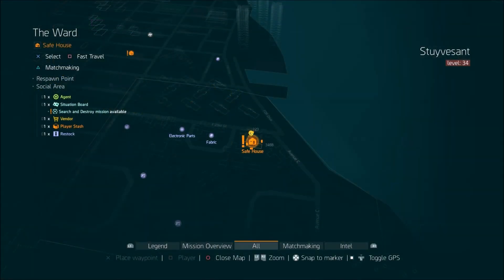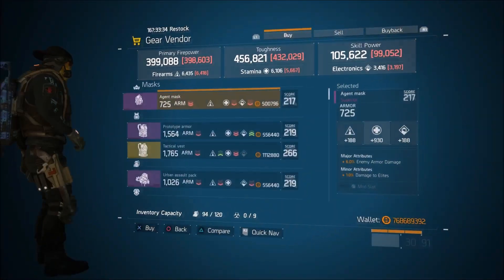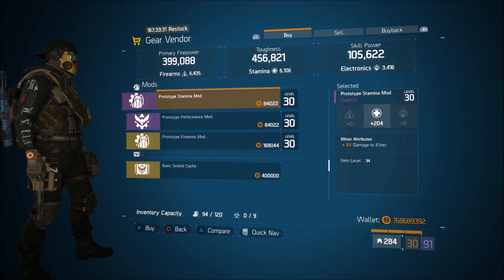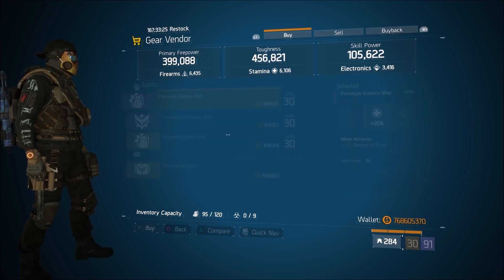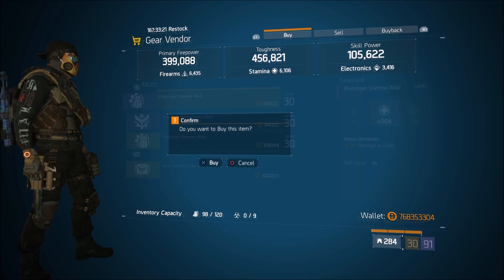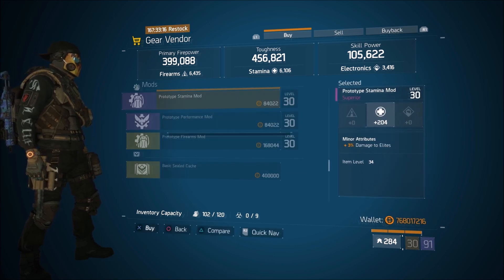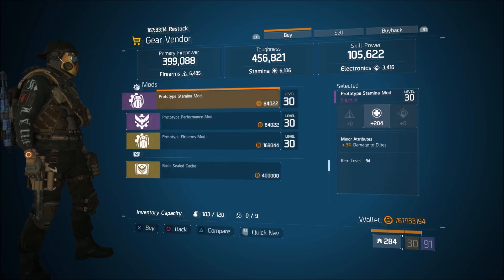Down at the Ward safe house — finally a Damage to Elites mod, but this time we have Stamina. It's over 200: 204 Stamina, 3% Damage to Elites — much better than the one we had last week. Stock up on these. I know 4% is a max roll, but if you don't have 4%, the fact that this is over 200 means you should grab as many as you can.